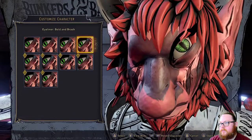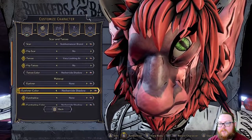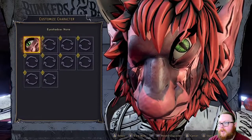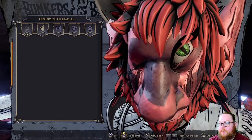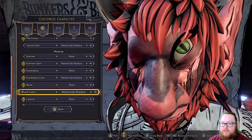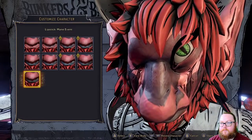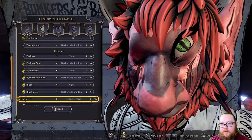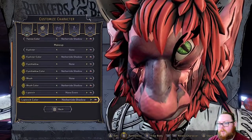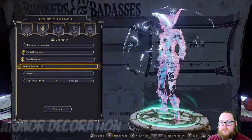For eyeliner, you can't really see it the way I have the character built up so I won't change it — but you can change the eyeliner color, the same colors as the tattoo. You can add eye shadow, eye shadow color, blush, blush color, and lipstick. Then there's lipstick color — I'll keep it at Nether Tide Shadow. There are tons of different options. Next we'll do the Armor Decoration.